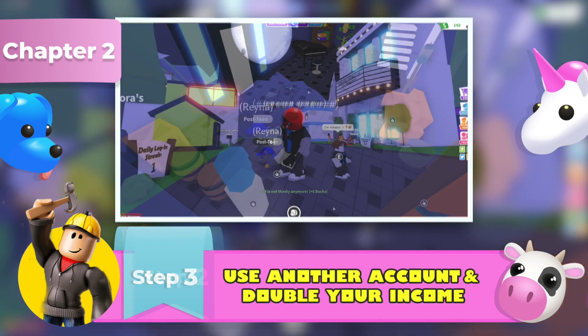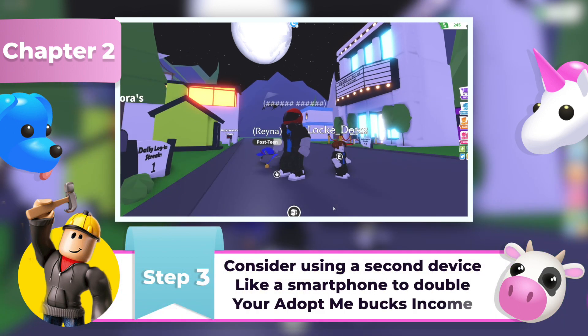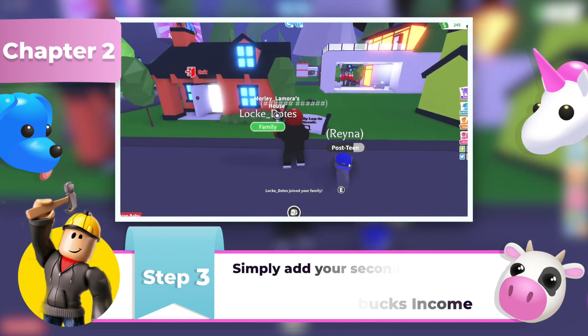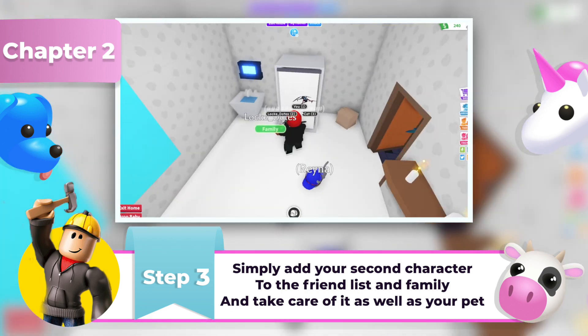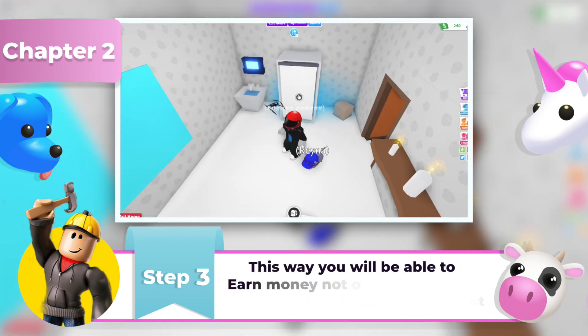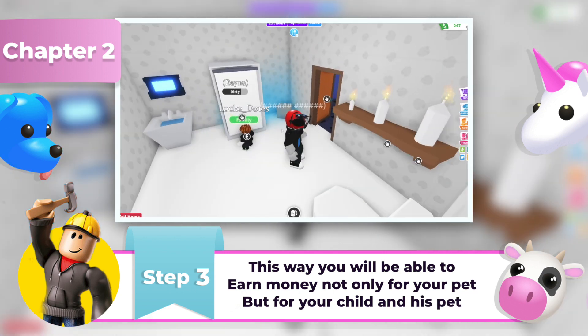Step 3: Use another account and double your income. Use any other device you have — simply install the game and set up a new account to play Adopt Me alongside your main account. Add yourself to the friends list, join the same server as the baby, and invite yourself to the family. Now you can take care of your own pet, your baby, and your baby's pet to practically double the amount of money you can earn via objectives.